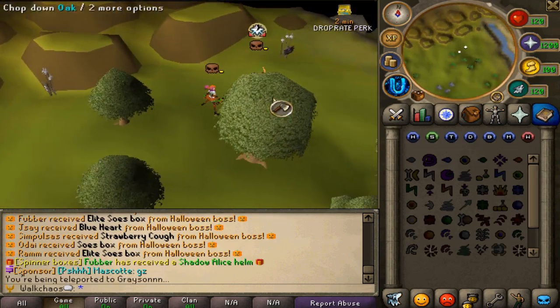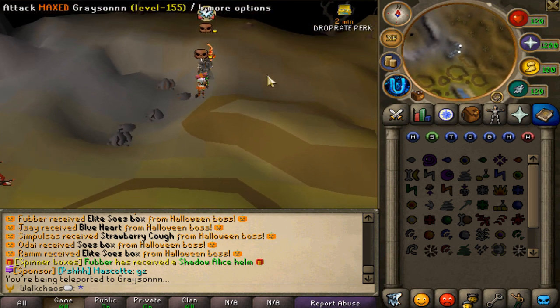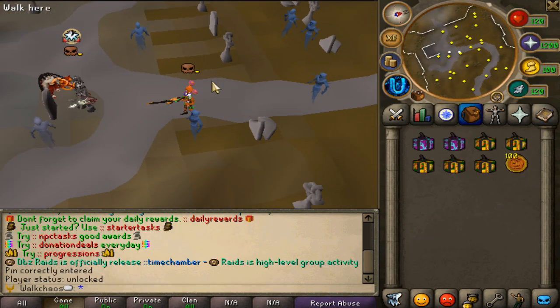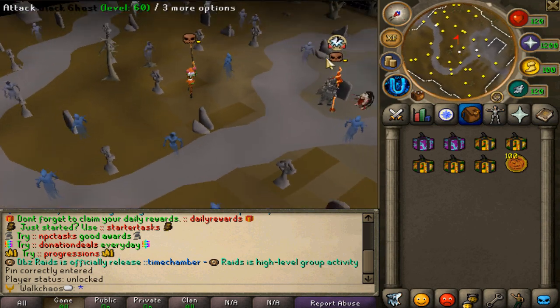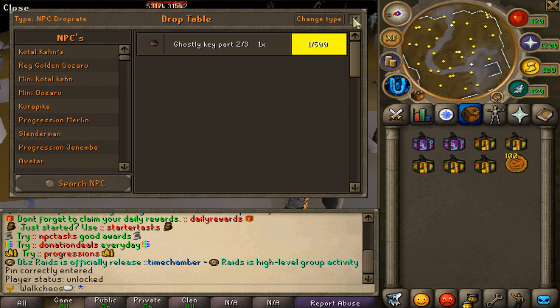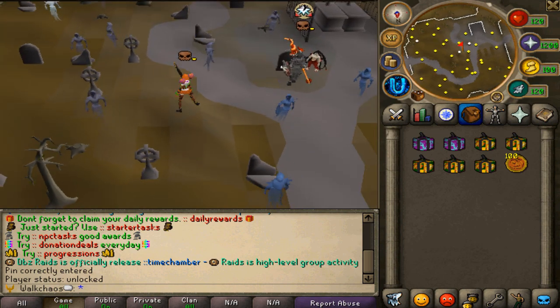For the first quest location, teleport to Edgeville and then run north. Huge shout out to Mr. Grayson for showcasing every location. Run north all the way up to the graveyard. Here you'll find the different colored ghosts — blue ones over here, and black ghosts over there. You need to collect three different key parts: one out of three, two out of three, and three out of three. Combine them to get the ghostly key.